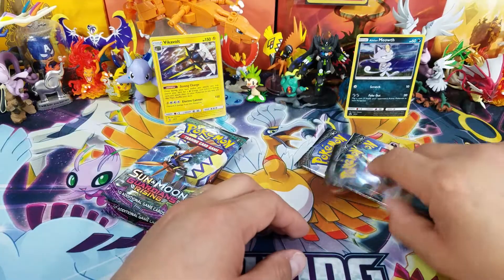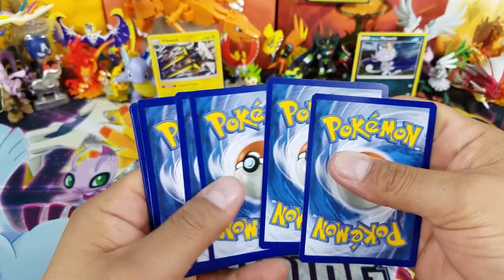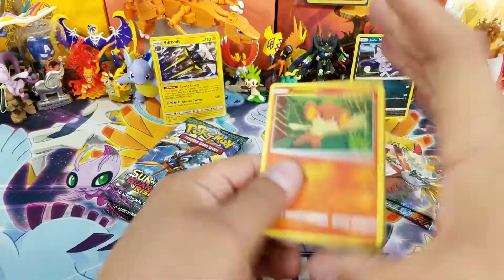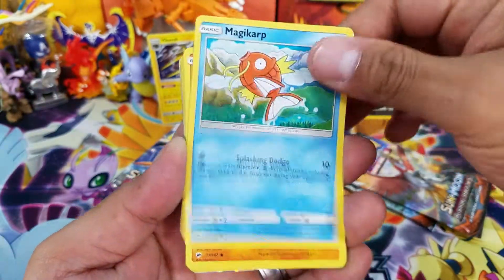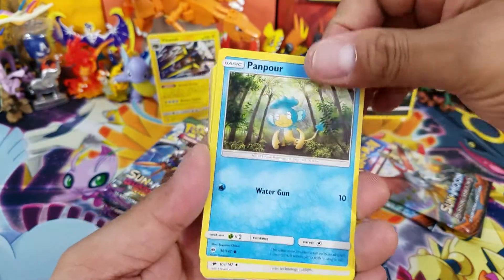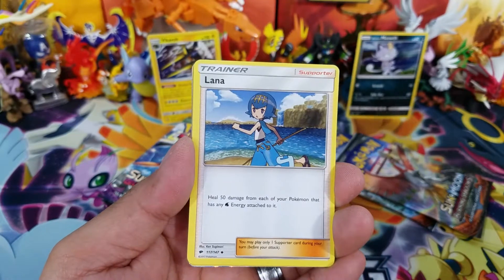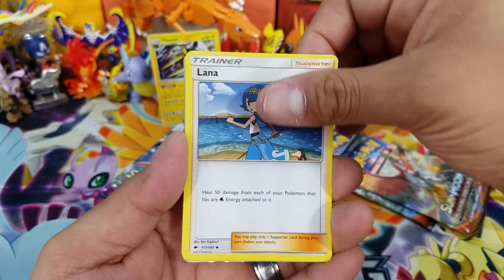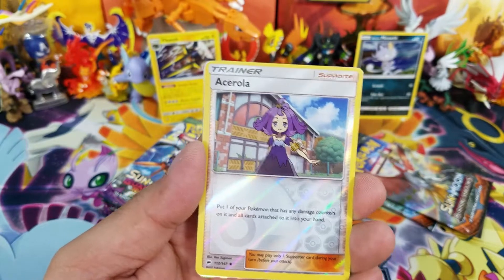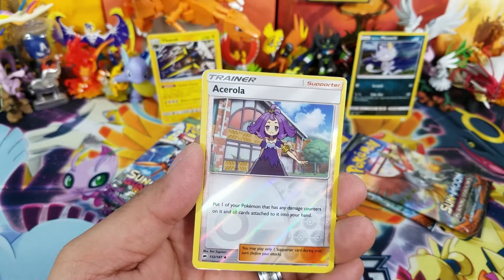Let's open up the Sun and Moon Burning Shadows pack to start this opening. This one does have a card pack trick — there's a Water Energy right there, and then 3 and 2. Only if a card is worth $2 or more will I annotate it. I usually sell on eBay, but it has to be at least $2 because shipping with tracking is almost $2.60, so it makes no sense to sell anything under that.